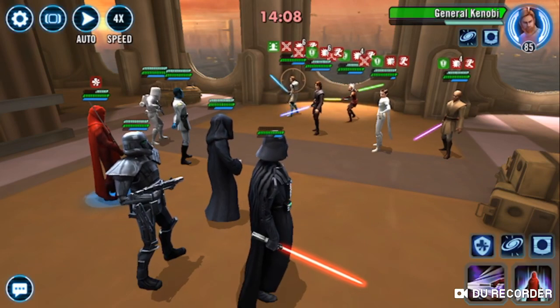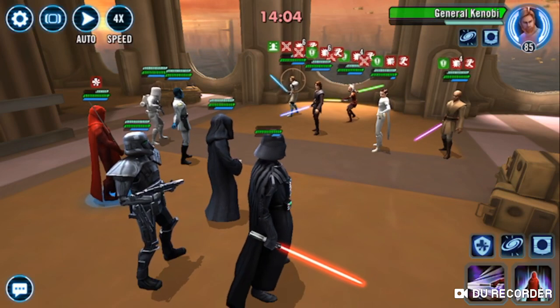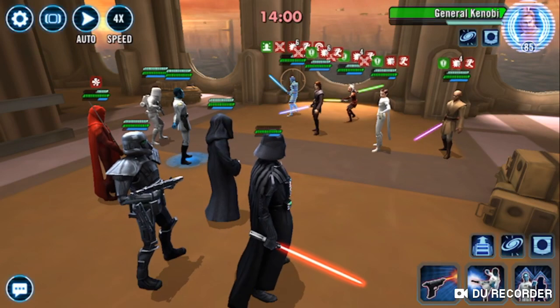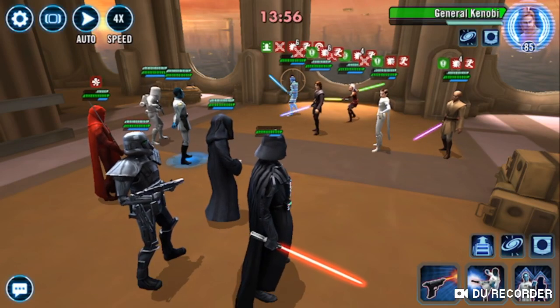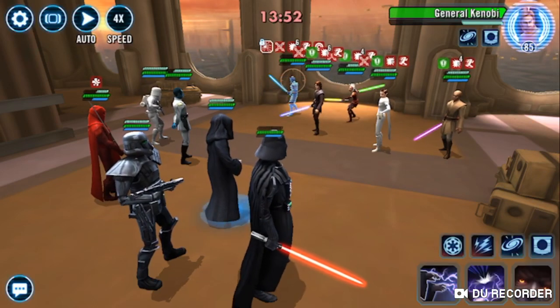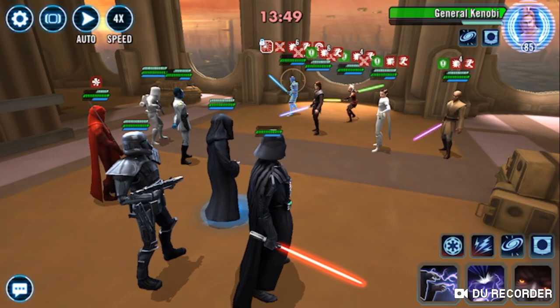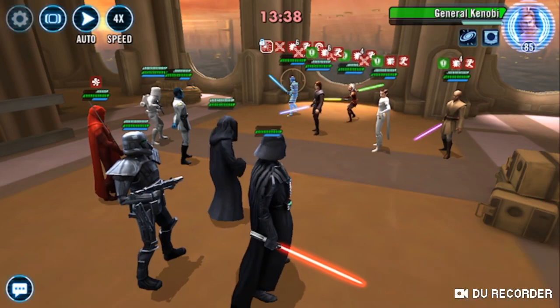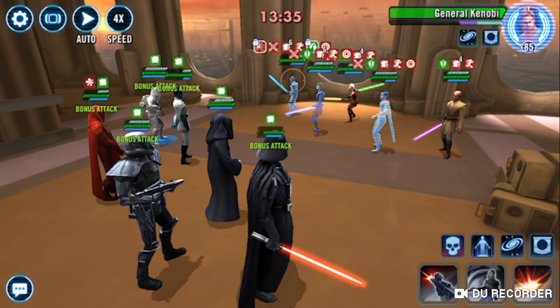You can saber toss in certain instances. I would say go for the stun more than anything - we got a stun. Now fracture. What I'm trying to do is stun Padme. The trick is really just controlling Padme: if she gets her courage up or does that cleanse, it's pretty much all over. Yes, this is gonna proc the taunt on Kenobi, but let's try it with hope that we get a stun on Padme - which we did.